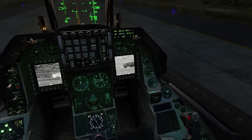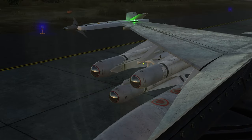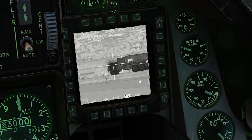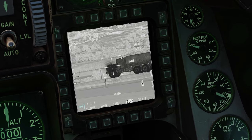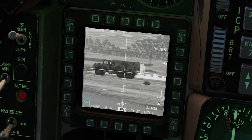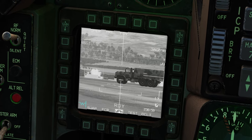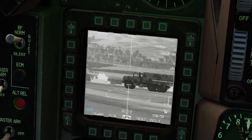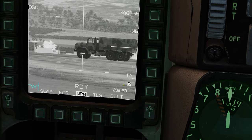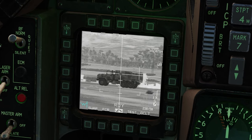Now I'll go to the SMS page and switch to the Hotel variants on station number 7. Back to the TGP — slew it again with display management switch down. Press target management switch up to go into point track, then go to the Mavericks and press display management switch down to slew it. Move it onto the same point, press target management switch up to lock it. If you get the shaking reticles, press BSGT. I've now boresighted the Mavericks on station 7, which are the Hotel variant. Press target management switch down to undesignate.